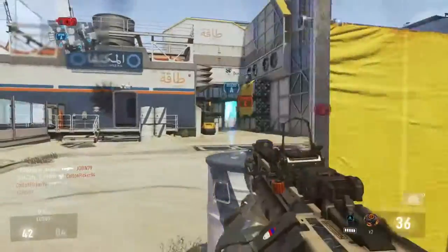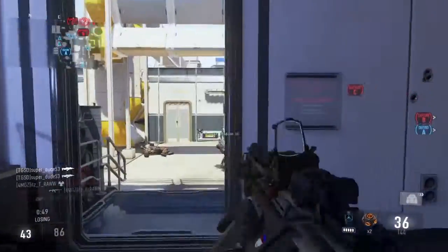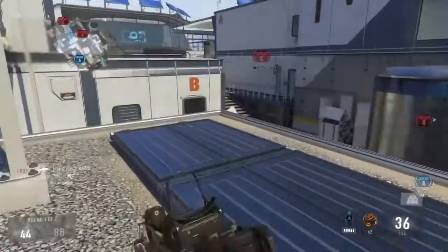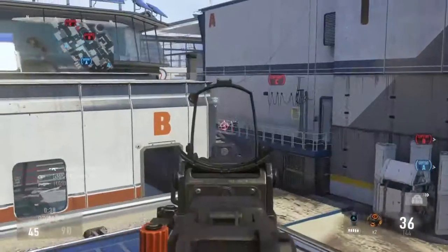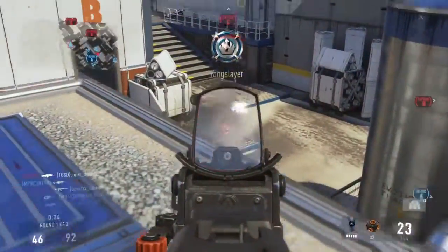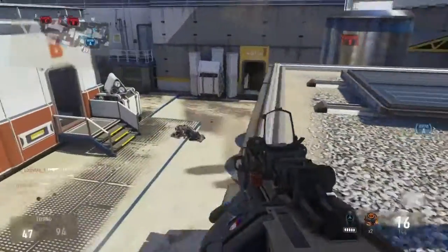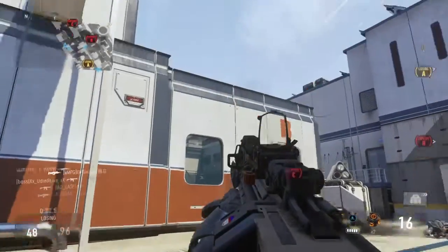We captured A, so we spawned from A. I have no idea where my teammate is going, but I'm going to do my own thing for now. That vantage point right there was not a good vantage point to hold down B. I can just simply tell that right off the bat.